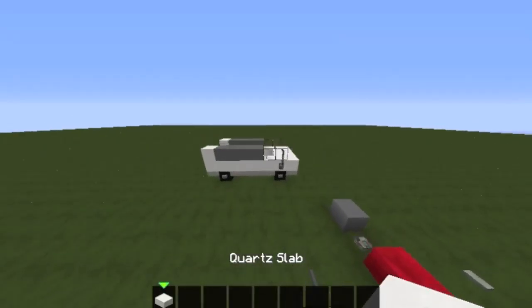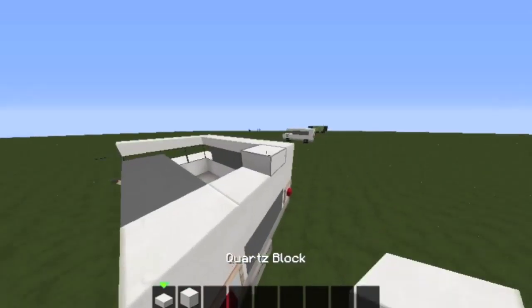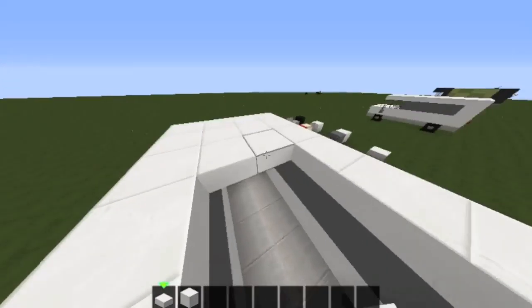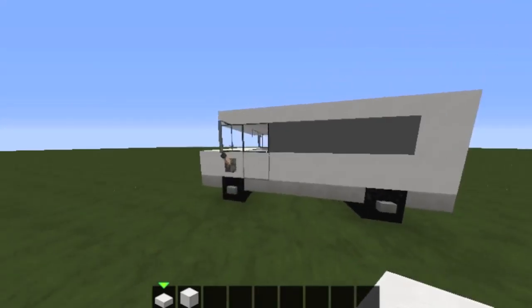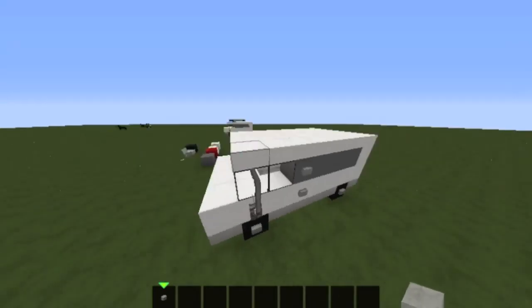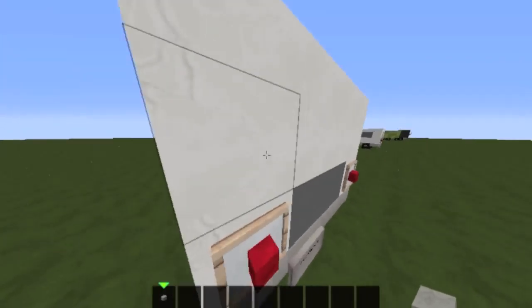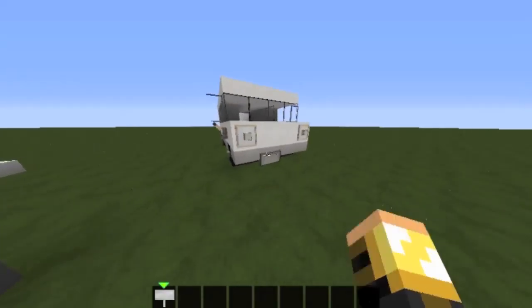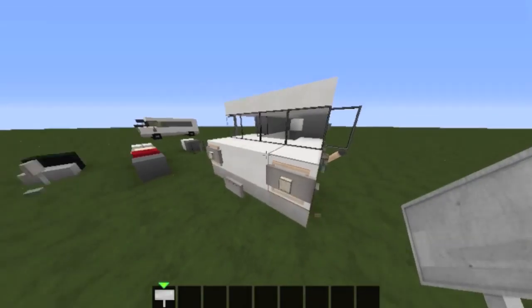That's the third layer complete. For the fourth and last layer, grab some quartz slabs, put them up here, and fill it in. I'm not going to do the interior but you can if you want. Add some buttons here, and you can put a door there — it can be a fake door or whatever you want. You can add a back door or an extra tire or something. Let me finish off this part right here.